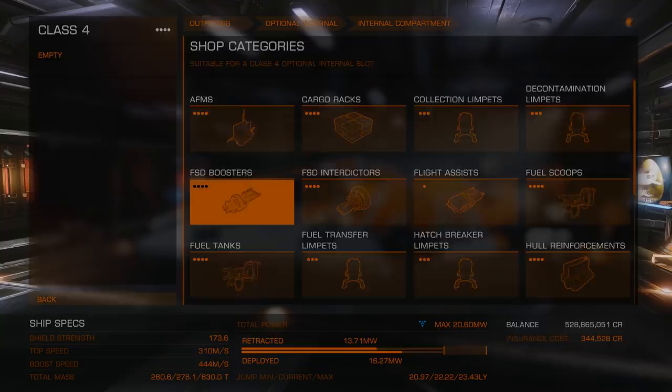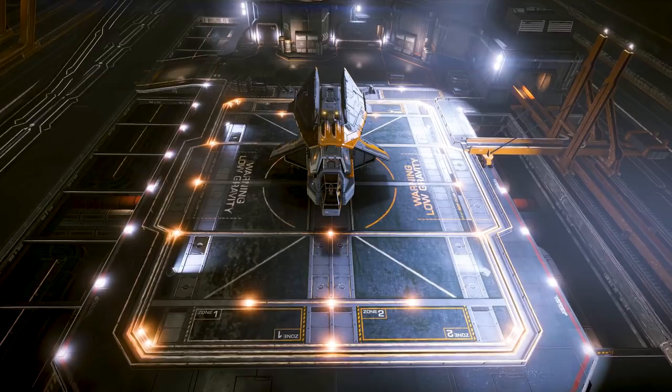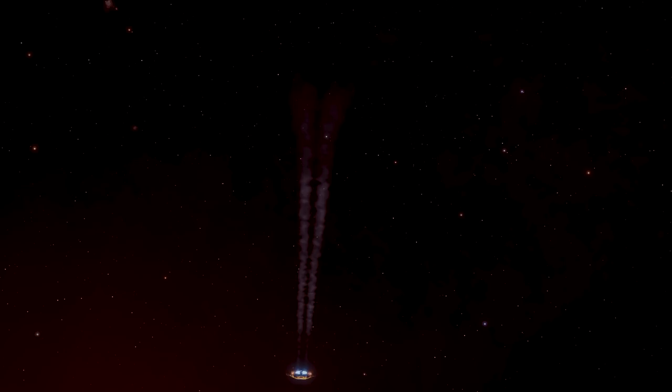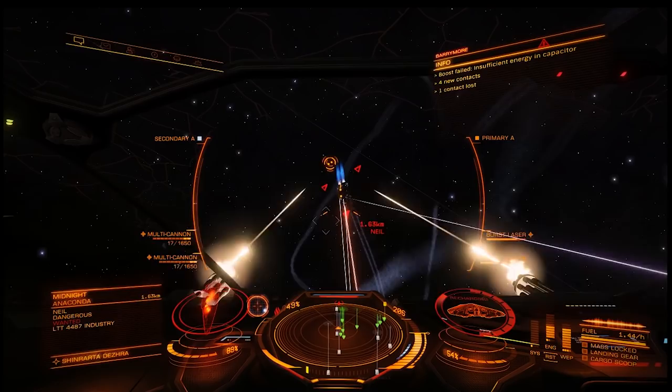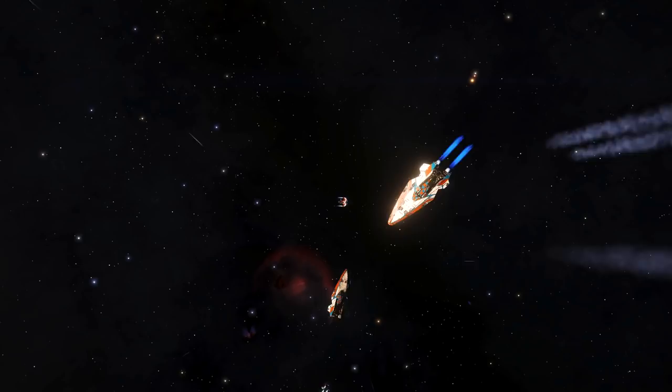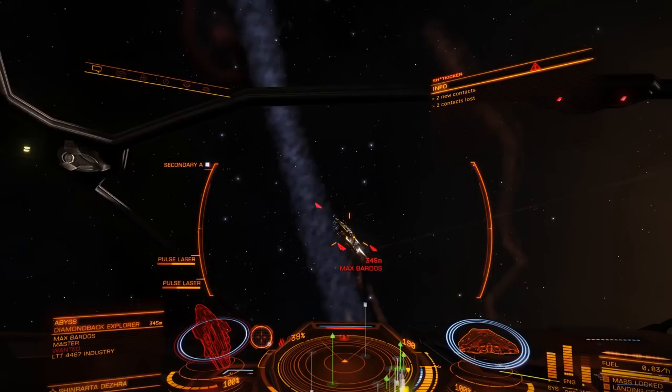And it's the same problem with exploration — for just a bit more, you can get a Diamondback Scout. It's not hard to find something to shoot at with a Cobra, and it's definitely not hard to punch above your weight class. With a little help, of course. It's not a bad way of making some quick credits, either. Hunting in this kind of pack formation means you can take down almost anything. Strafing targets becomes an art form — balancing how long you can lean in with the guns and how fast you can get out before they get a lock on you.